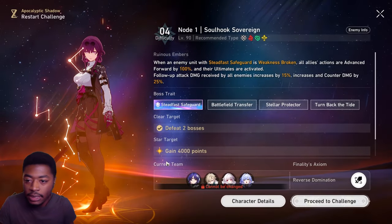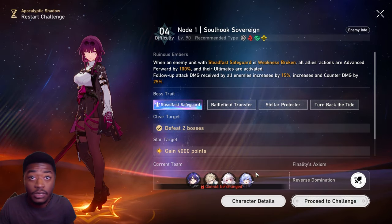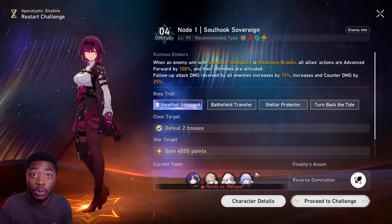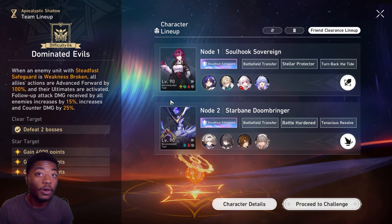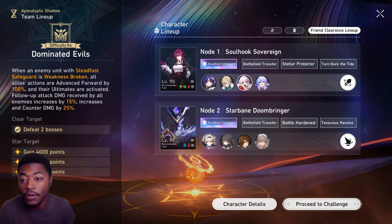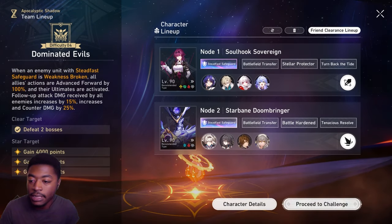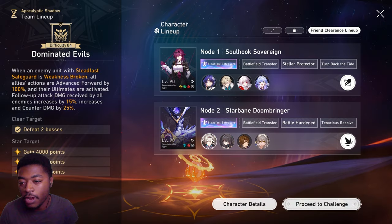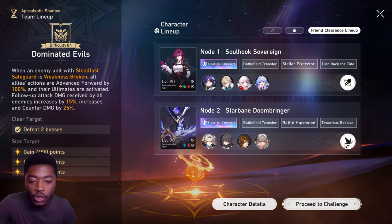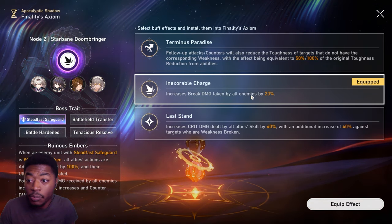I'm going to show what I did and give some more ideas. Right off the bat, March 7th is awesome and she's definitely good for this first side. Personally I went with Dr. Ratio, Aventurine, Clara, and Robin for the first node and picked the Reverse Domination buff. For the second side: Firefly, RMC, Gallagher, and Trailblazer with the Inexorable Charge buff for more break effect damage.